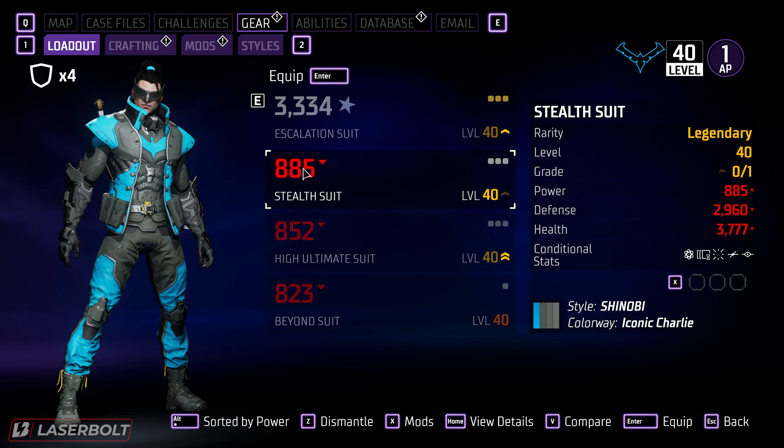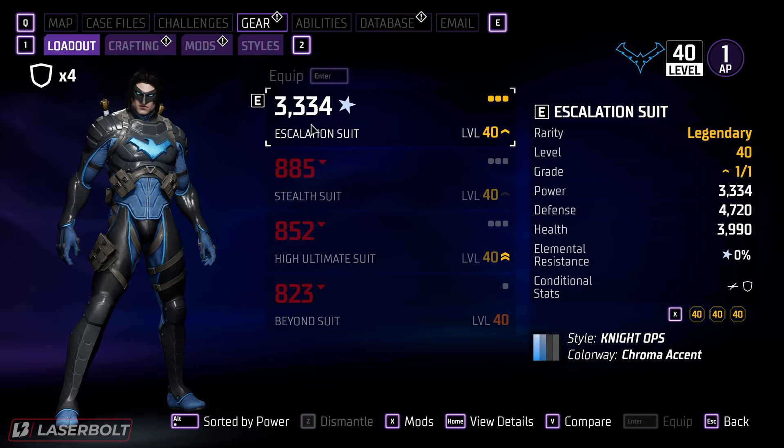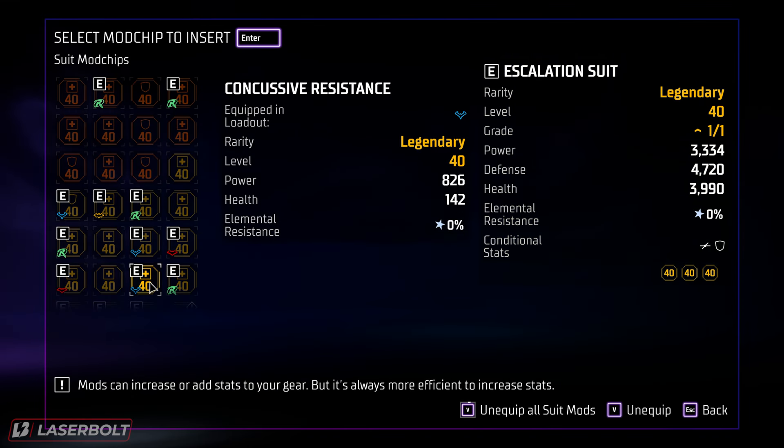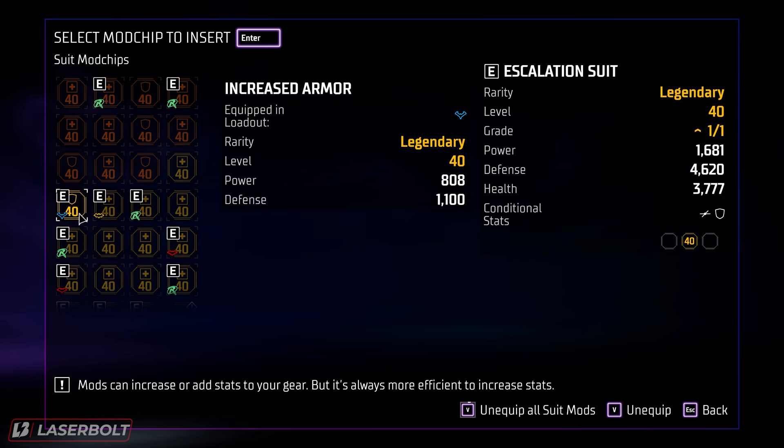In the beginning you think, well maybe it's because I need to put mods in the gear, right? Because your gear kind of scales up — so if I go to this gear here, we have mods, and on this one we have these. So let's go ahead and equip these here, we unequip these.